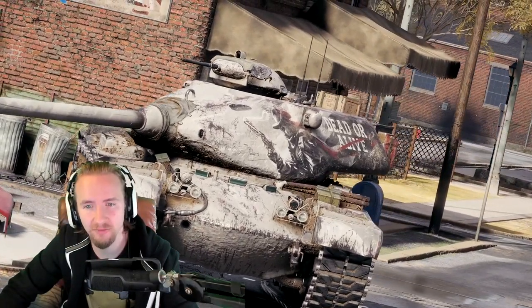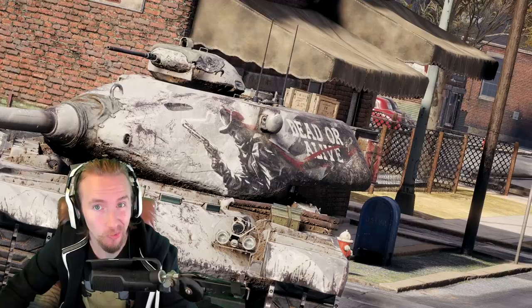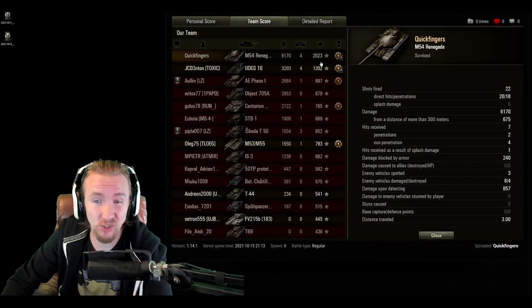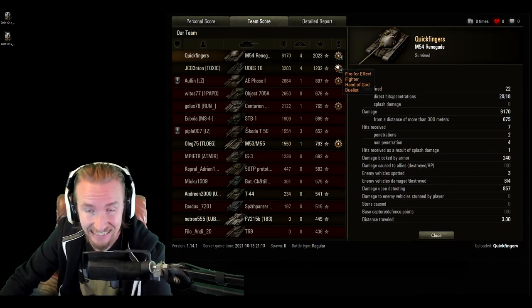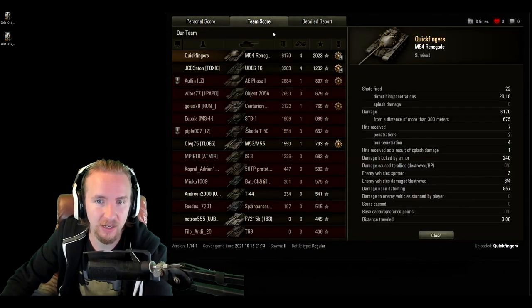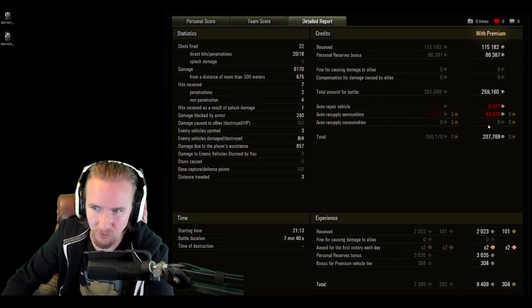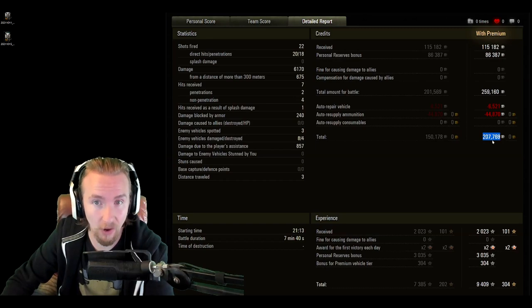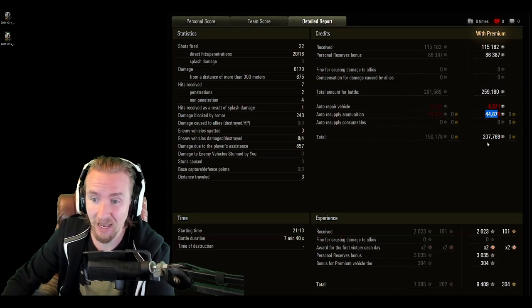As the special style on the vehicle indicates - dead or alive - probably more often your opponents are dead and you're still alive after the engagement. No autoloader, no problem here for the Renegade, as we get 2,023 base experience points. Even if we'd got about 400 or 500 less than that, we would have still got an Ace Tanker in this game, as we dealt 6,170 damage to mostly higher-tiered tanks. And what kind of profit do you achieve running a personal reserve 50% credit booster? 207,000 credits for this single game of World of Tanks, resupplying 44,000 credits of ammunition.